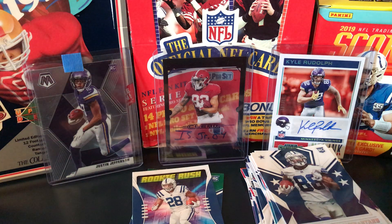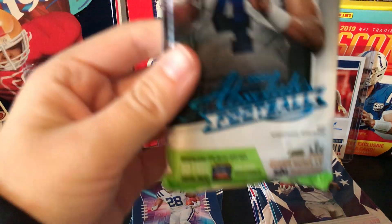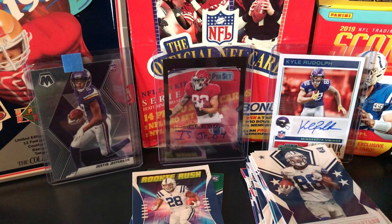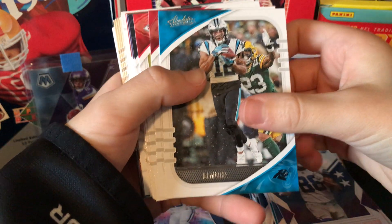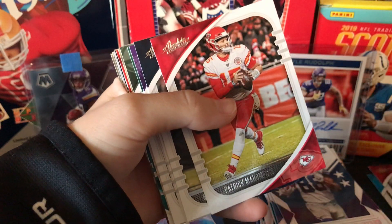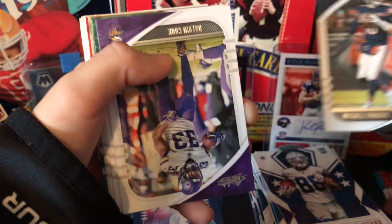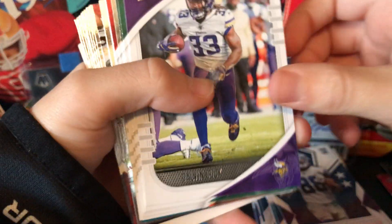Mason, do you want to open the Absolute pack? Yes. So I'm going to be opening this Absolute Football pack 2020 — there's 20 cards in it. Here it is. You got a DJ Moore. Tom Brady — yes, nice Tom Brady. And a Patrick Mahomes — yes! Mitchell Trubisky. Look at all the quarterbacks. And a Vikings card. This is already a great pack. We got a Dalvin Cook.